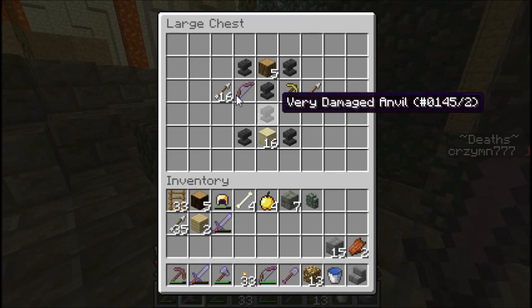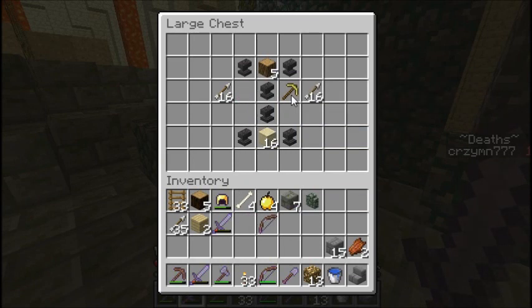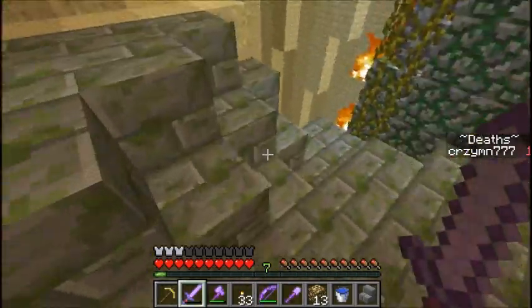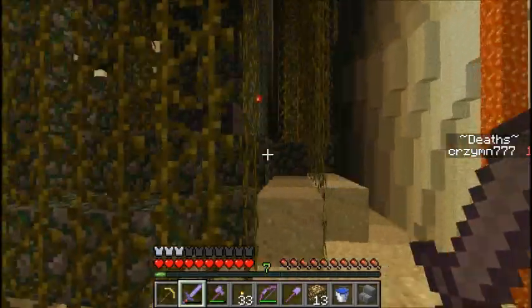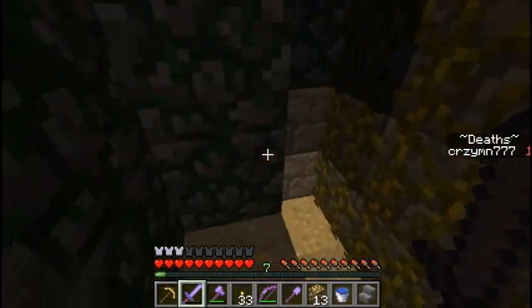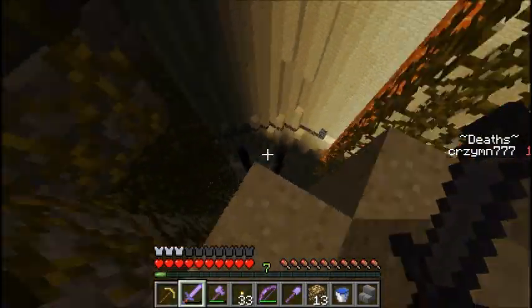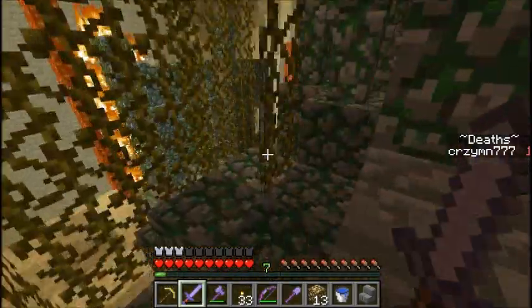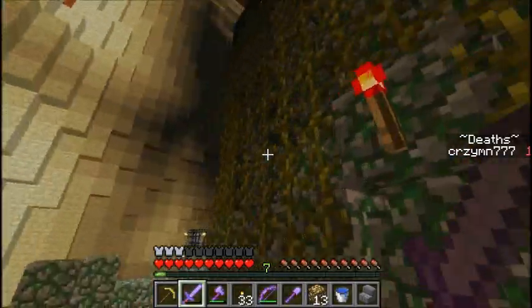A chest — double chest! Another power one, flame one bow, a gold pick — that is nice. I can use that to take out the gas spawner. Some more wood, smooth sandstone, whatever. I could really use an upgrade for my sword, cause this is okay but it's not great. It gets the job done — sets things on fire, that's about it.